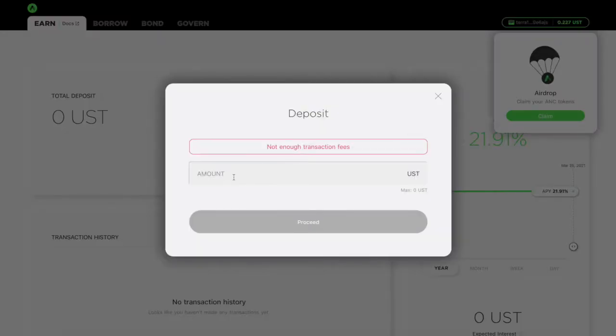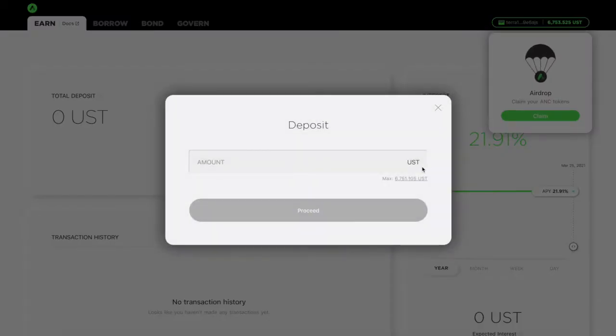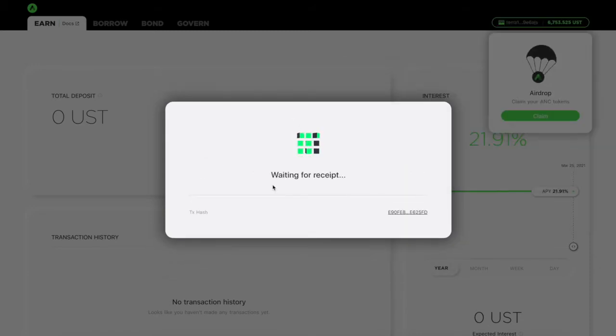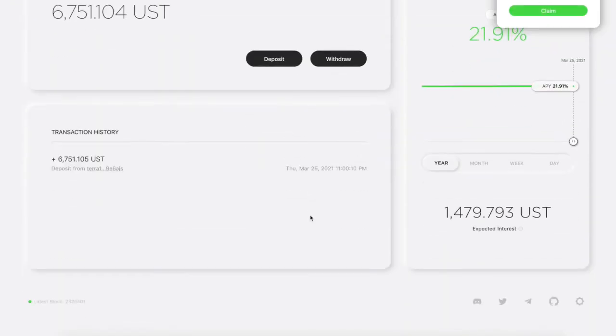Now we're going to go ahead and deposit. It's saying not enough transaction fees — I'm not sure why, because I got plenty. I probably just need to refresh the page. We just refreshed the page, now let's go ahead and deposit. We're going to say the maximum — the transaction fee is going to be a buck 92. Not too bad in UST. It's the same transaction fee just in general. We're going to hit proceed. It has me authorize on Terra Station, so I'm going to go ahead and authorize. Go ahead and send it. Now I have some AUST. Basically what AUST is — it's Anchor UST.